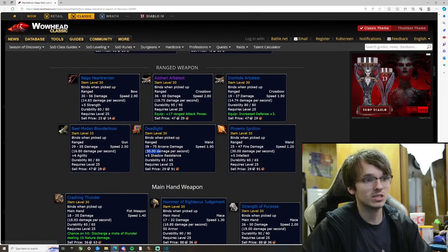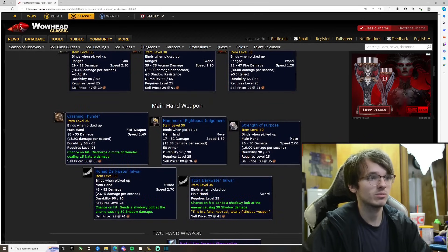We got some wands — 30 damage a second! That's a big damage wand. I haven't played classic much at these levels, but if I remember right, that's a pretty big number. It has 5 shadow resistance. The Phoenix Ignition wand is also 30 damage a second with plus 5 intellect. If I was a priest, mage, or warlock, I'd definitely be going after that.